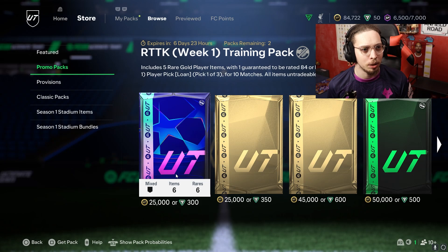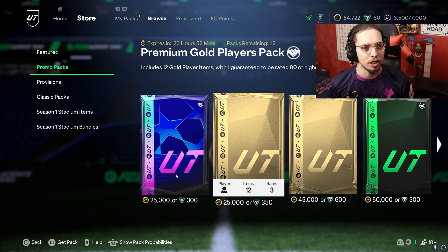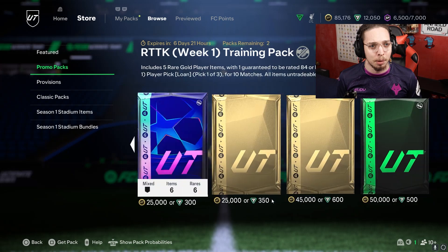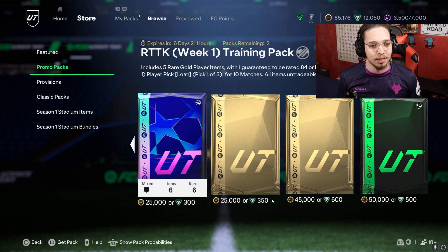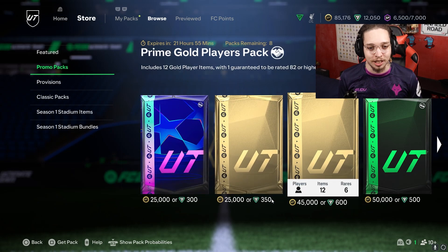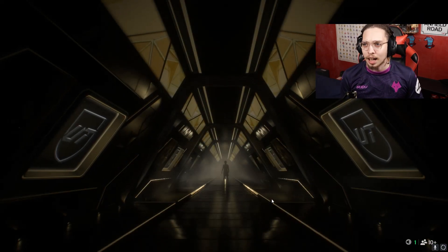We have the Road to the Knockout Week One Training Pack and the Road to the Knockout Week One Foundation Pack. We're going to open some packs. The servers have been down and it's been a long wait. I think it costs a lot to open everything in the store, so I'm going to save myself over 3,000 FC points and not touch those at all.